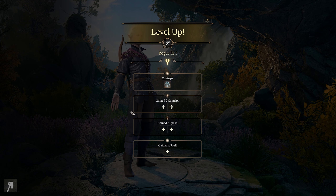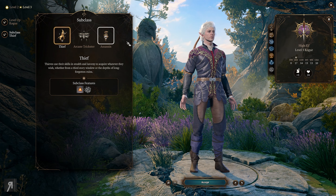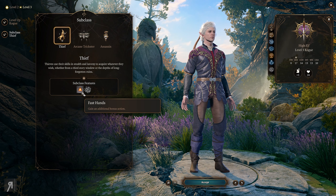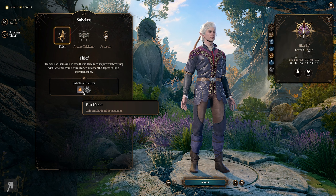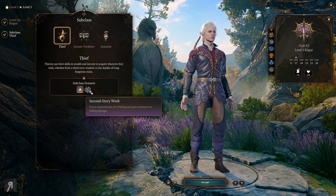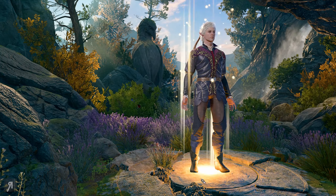Astarion has also leveled up - he is an arcane trickster at the moment. We can decide what we want to do. I think I'm going to go for Thief here - it's a stealthy kind of character and it synergizes quite nicely with our main character Bork. He gains an additional bonus action. You've mastered the art of falling and gain resistance to falling damage - sounds pretty good to me.